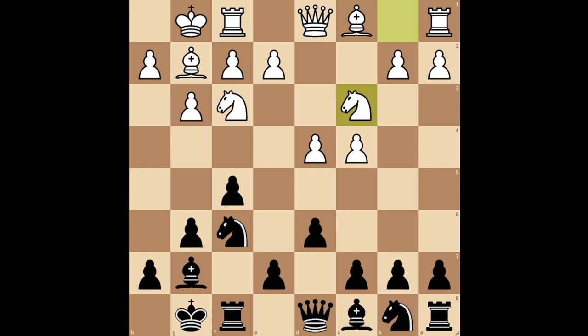So you can play an extra move. You already control the e4 square, so your plan is to push your pawn to e5, after queen to e8 and knight to d7, for example.